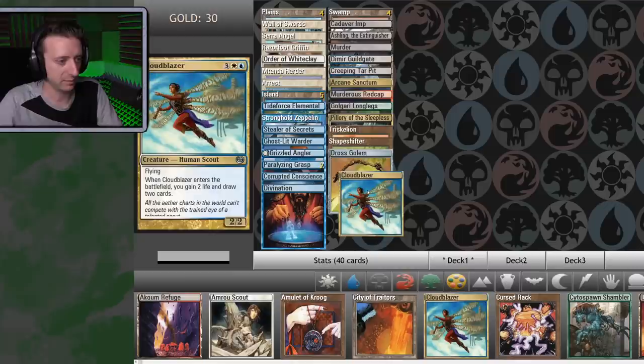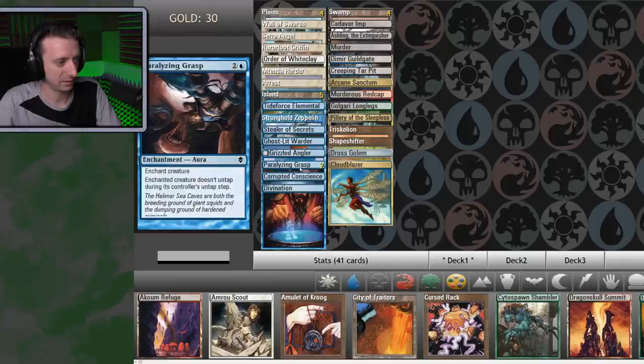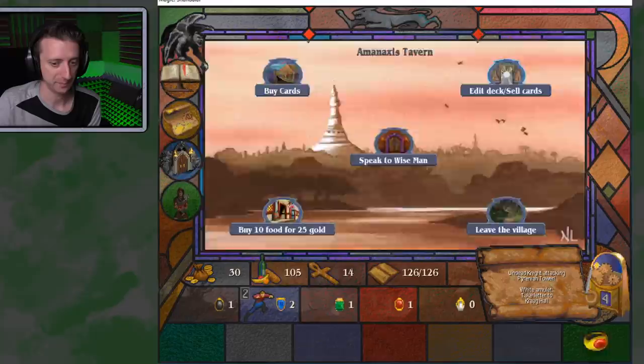So I'll bring the Cloud Blazer in. That's another something to play with late mana. I might ditch — probably, since I got the Arrest in there — maybe one Paralyzing Grasp. I don't need one drop. There we go.